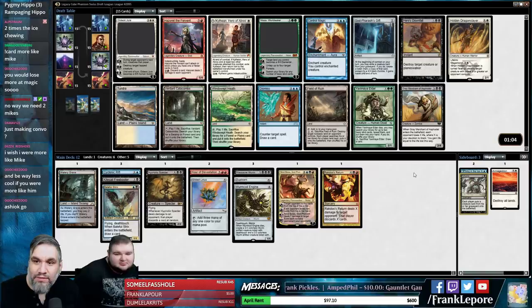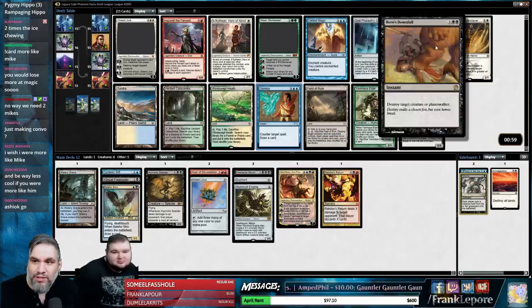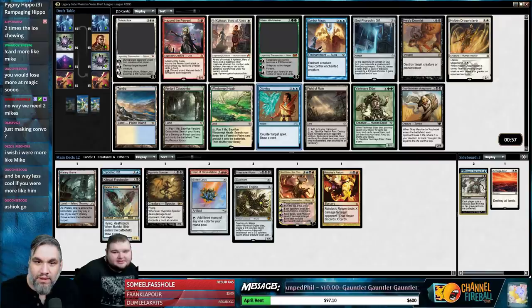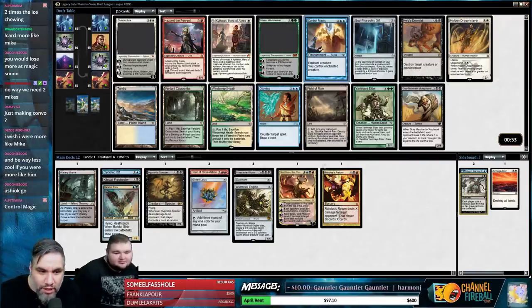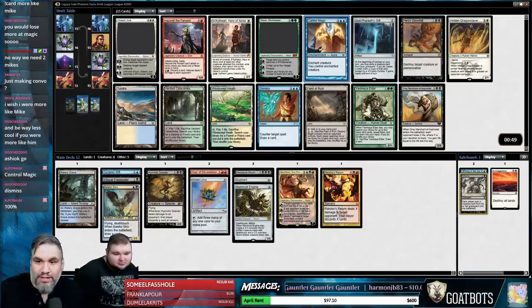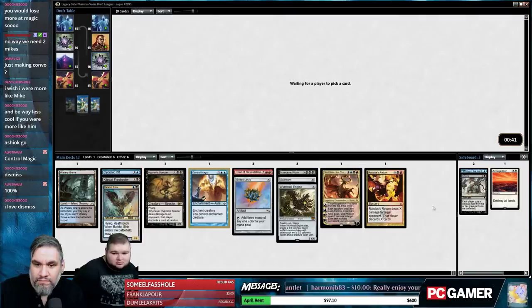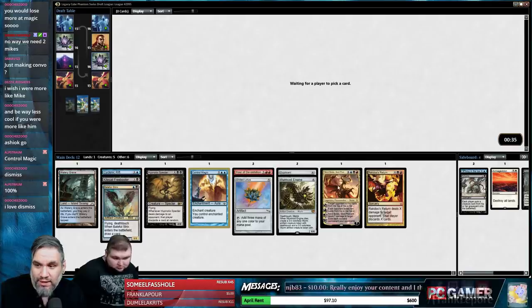I think I like two — actually three — cards in this pack: Dismiss, Control Magic, and Hero's Downfall. Let's take Control Magic. I do like Dismiss a lot and ideally it will come back, but I think we're tapping out with this deck. I like this deck a lot; I want some more fixing for it but I like it right now.